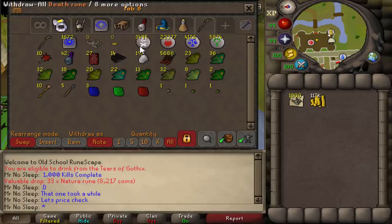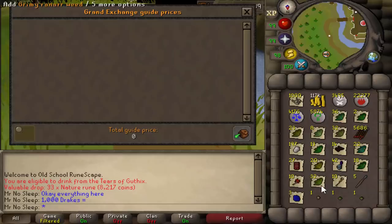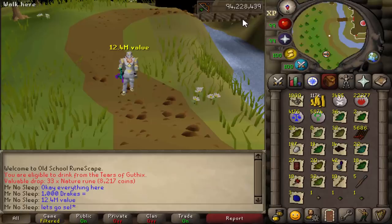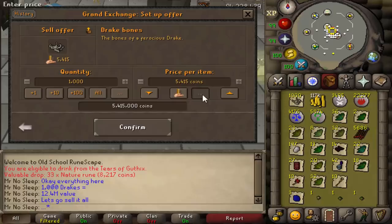Here we are at the bank tab for 1000 kills. Looking at the cash stack — about 117k in coins from 1000 kills, not sure it was worth picking up. A very low amount of seeds compared to herbs, a decent amount of runes, and a few alchables. Everything comes out to 12.4 mil. I think this was more than the Hydras. However, we don't know the real price of the bones — they're shown as 5k in game but they're certainly not worth that.